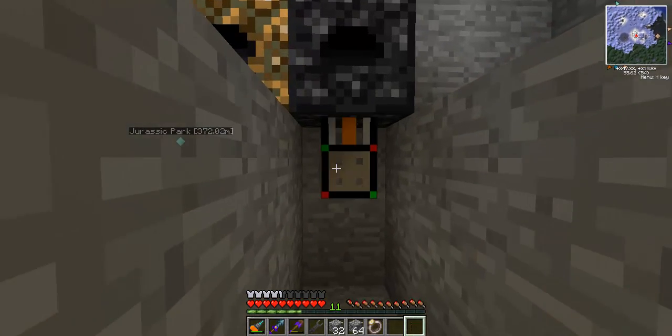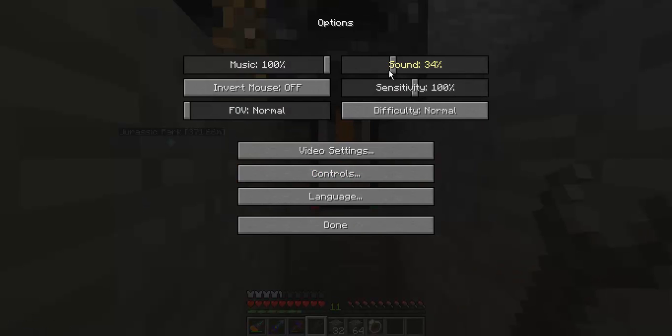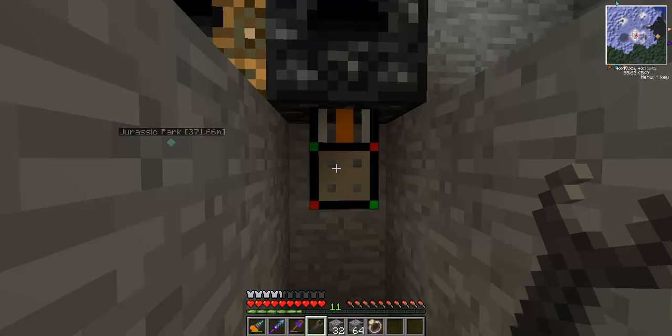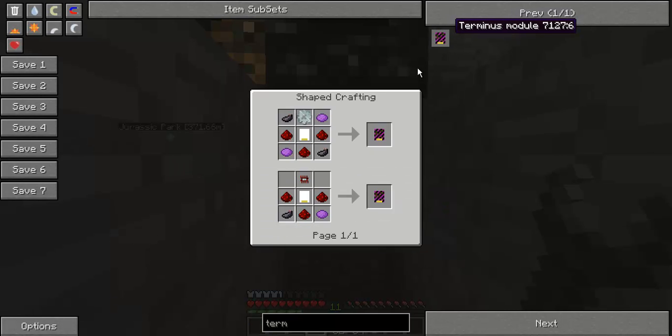I'm going to put this Mark II chassis pipe in there. And in there I want this terminus module. Now that's crafted using purple dye, blank modules, iron gears and the usual suspects, but I need the purple dye first.